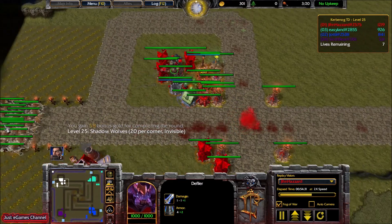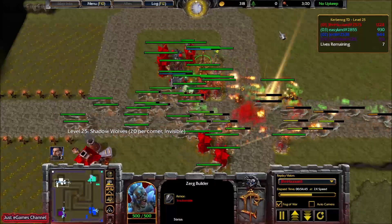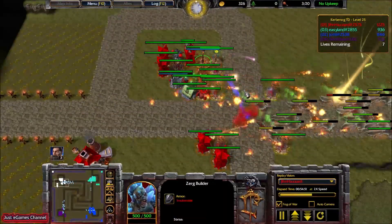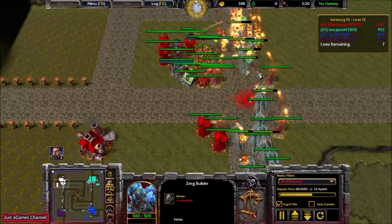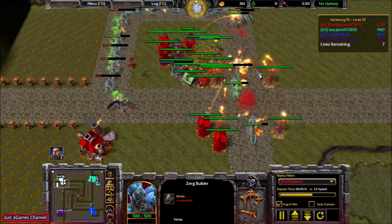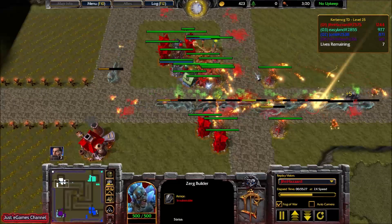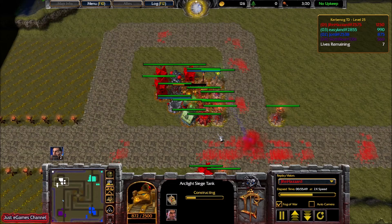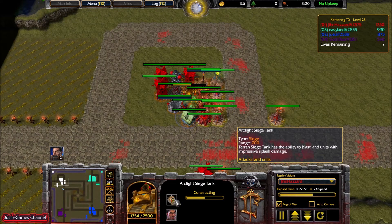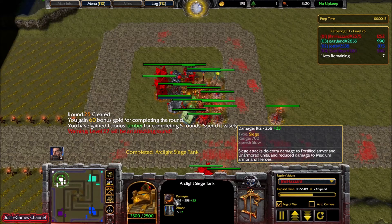Level 24, level 25 coming. In this wave I get the wood, so I will be building an extension tower from the Zerg builder. Then level 25, and I will be saving for my hero at level 30. I'm not sure which tower to build — should I go for a wood now and go for an ultimate? I decided to pick Zerg Builder, and then I'm building this Siege Tank — it's a splash damage, and I like splash damage. Also siege type damage — it's all fine.